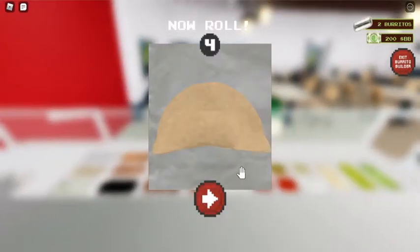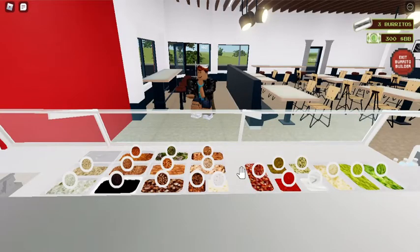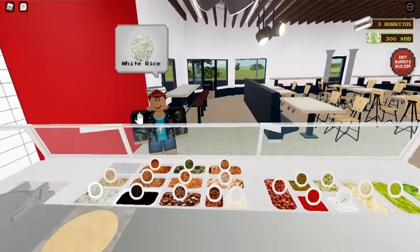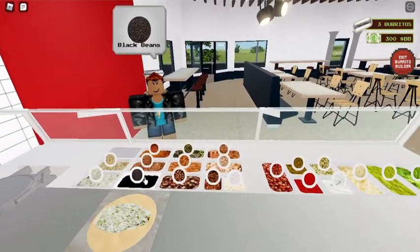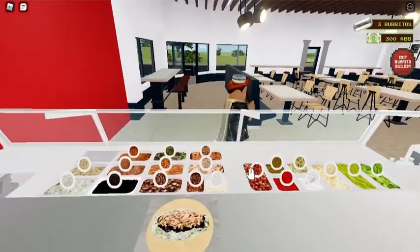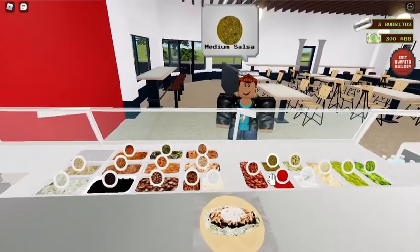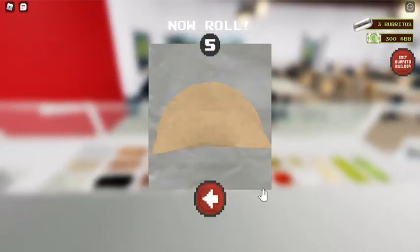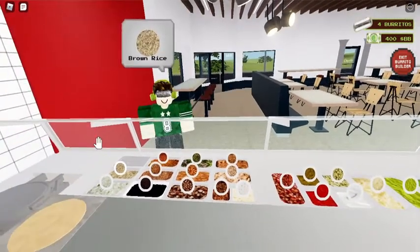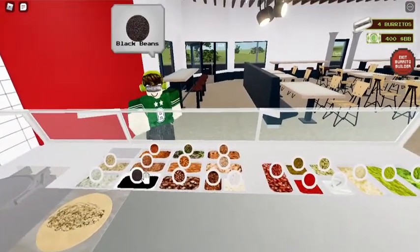There we go. Why is that a burrito? Great race — what's this? Alright, what does this guy want? Brown rice, black beans.